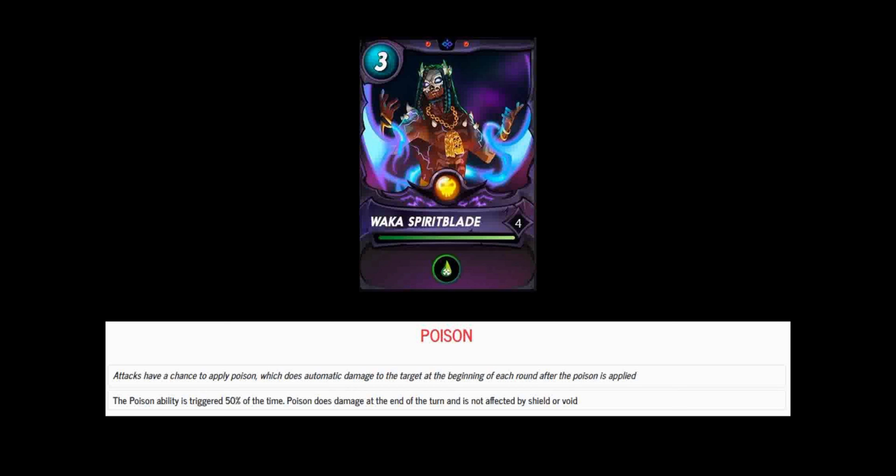First off, let's talk about Waka. Waka is a legendary death summoner at three mana. He's going to grant the poison ability to all of his team members and he's going to be available soon — we're actually going to find out tomorrow how much his cost is going to be in vouchers and SPS. He's going to be available as a max level summoner and he's going to be limited to only 1,000 copies in the game.